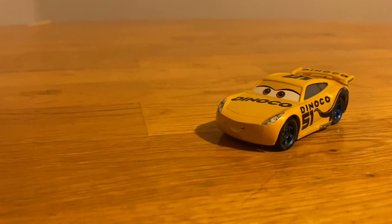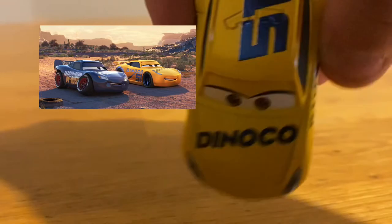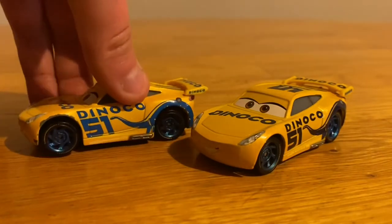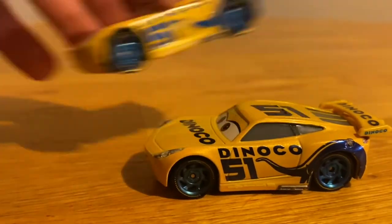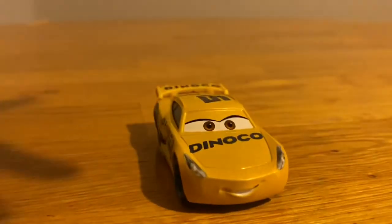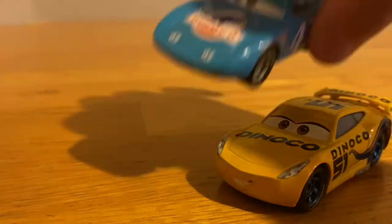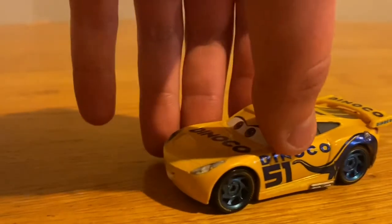Last but not least, we have Dinaco Cruz Ramirez — or I guess I should just say Cruz Ramirez. There are some images on screen. This is her metallic version, the one accurate to the movie, where her details are metallic. Her original release was a normal color version, not the Dinaco or metallic color. This one's older so it has a bit more dents, while the metallic one is newer — though I still got it about four years ago. She also has brown eyes, so all three Dinaco racers have brown eyes. Her design is way simpler than Cal Weathers' or the King's — she only has Dinaco, 51, and Dinaco on the hood.